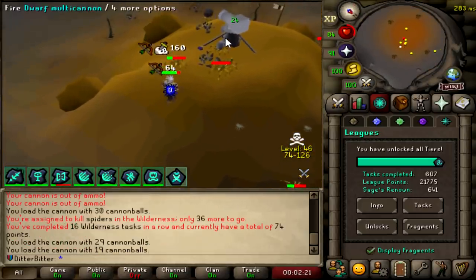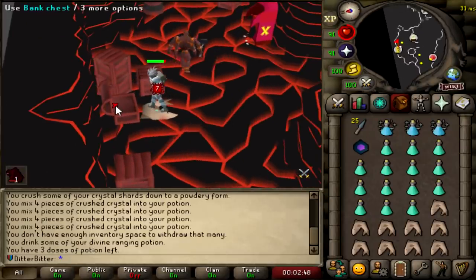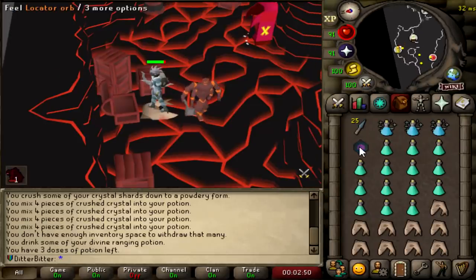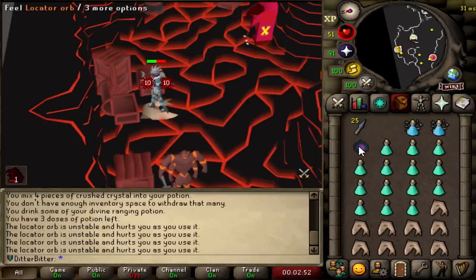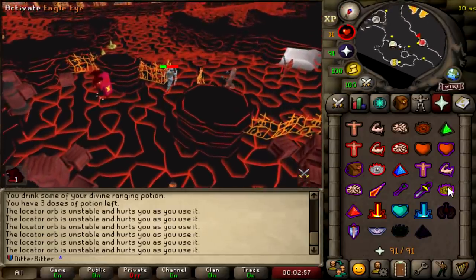Right now I'm just skipping a Slayer toss so I can assign myself to Zars and go do the Jad speedrun. Let's see this new gear in action. If we can complete the Fight Caves in under 25 minutes, we get a 250 point task for that, and 125 points for completing it in under 35 minutes. Can we do it? Let's find out.